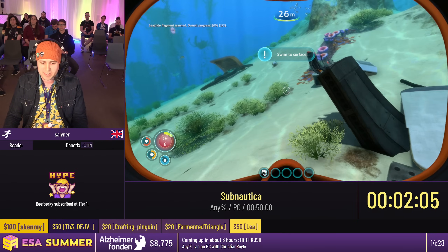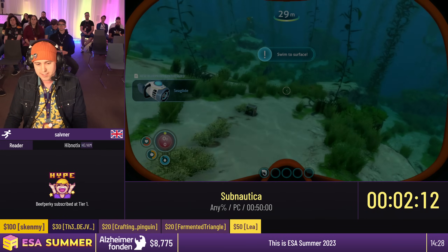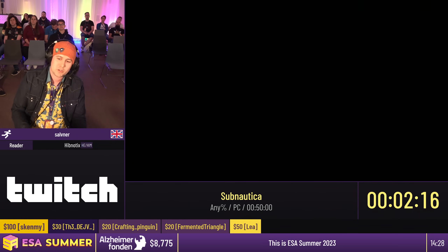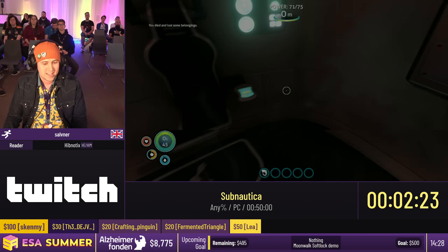We're just going to drown here after I find, hopefully, a metal salvage somewhere close. When you die, you get to keep one random item you picked up back to your base — that's going to be a metal salvage, well, a titanium here. And I get to keep everything else in my base, because it's already in my base.